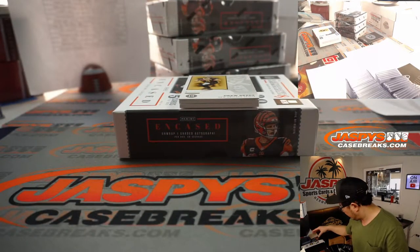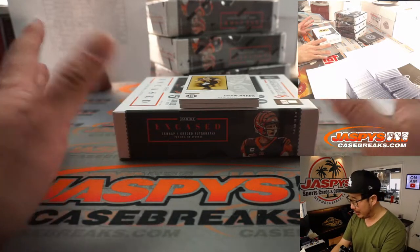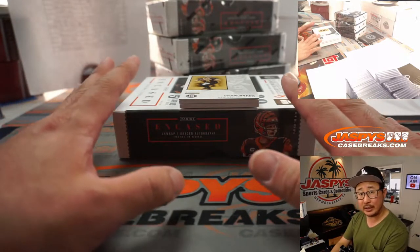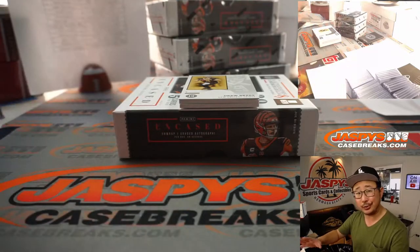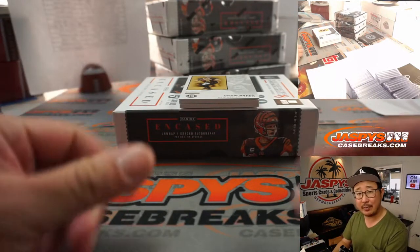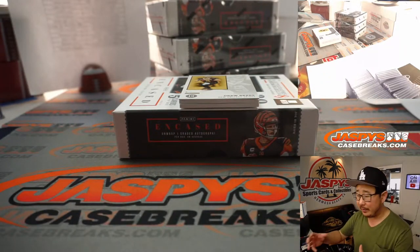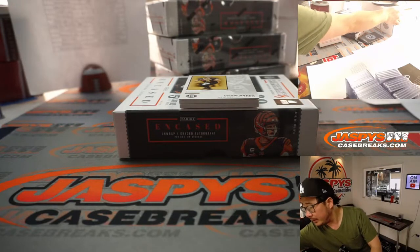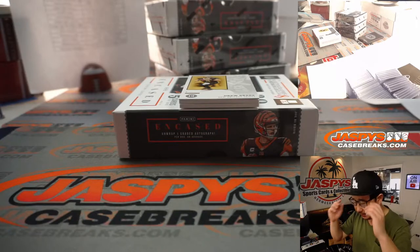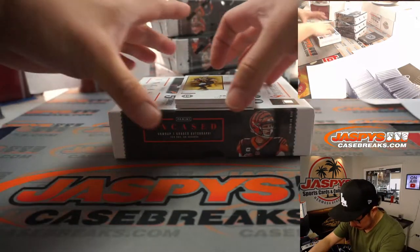Just a quick note, ladies and gentlemen — there's a toploader shortage around the world, so in some cases we've been putting some of these cards into topplers that are too big for them. Our shipping team is going to be putting blue painter's tape on it so it's not going to slide around and rattle during shipping. But if you're taking them out and putting them into different topplers, just keep an eye on it and be careful when you're handling these.